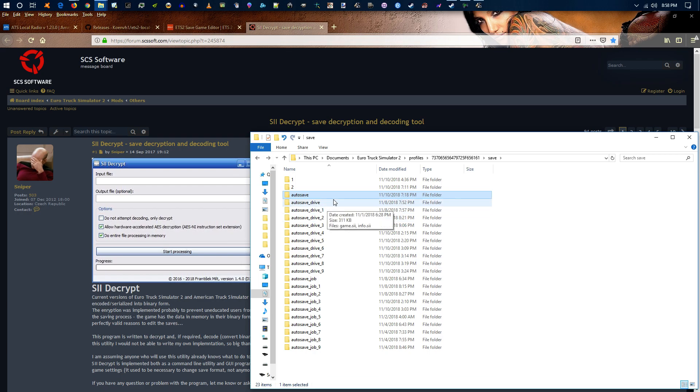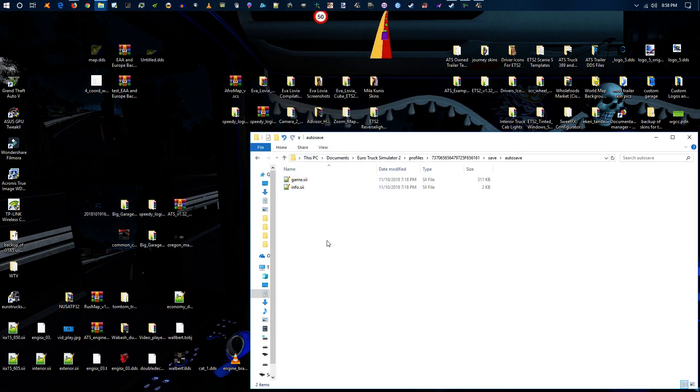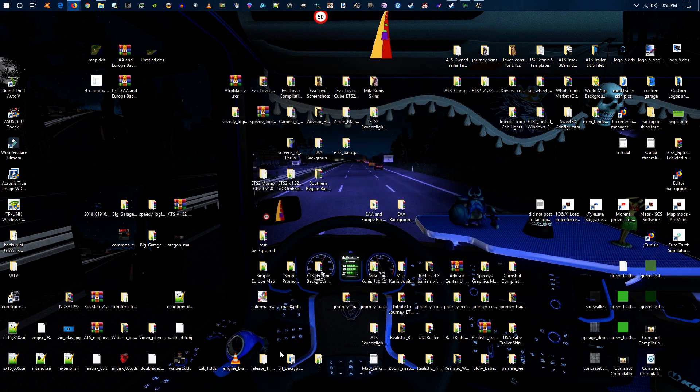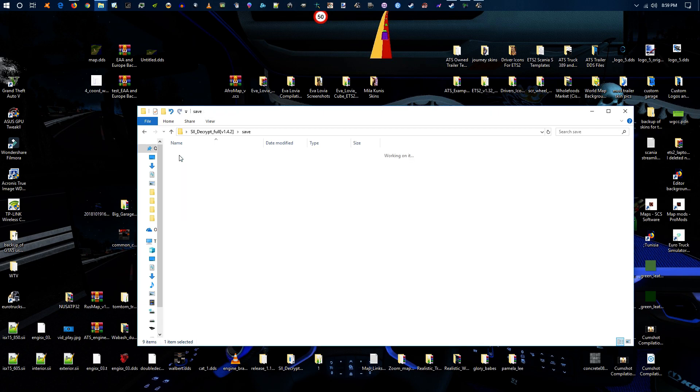Once you've figured that out, let's say mine was in the auto-save. I'm going to take this game.sii file, copy it, and then put it right here inside of the decrypt folder — which is where I extracted the decrypt tool and the save game editor that I'm going to show you in a minute. So all I did was copy the save game right here, and now I'm going to edit this file.